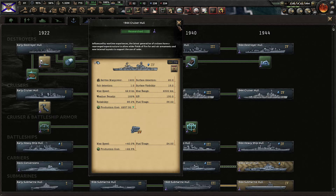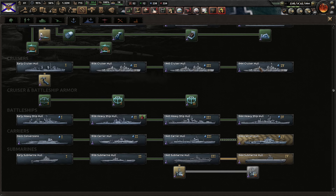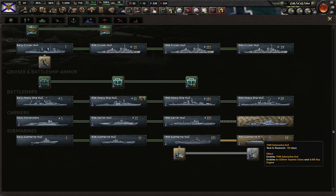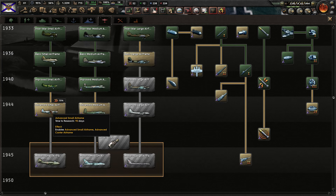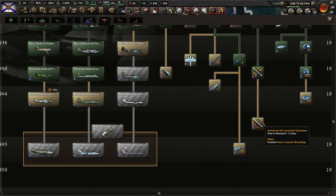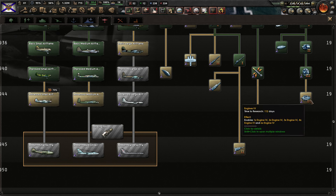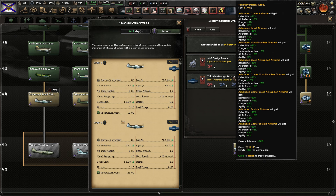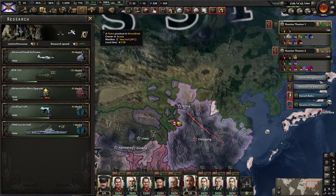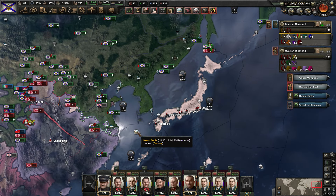This gives you army experience as well as a reduction of land doctrine costs and lets you get more special forces, so I want to get at least this one. And then we also got the 1944 cruisers researched, so we need to get those light cruisers changed up — we have the naval experience to do that. We still need to get the submarines, but I think we're going to move this slot over to planes now that we have the research bonus. Let's go and get the advanced small airframe — it'll take 90 days before the MIO, 86 days after.